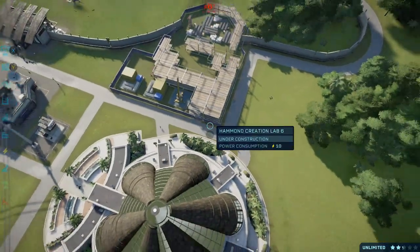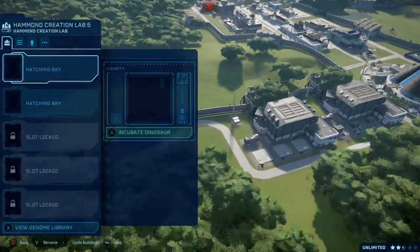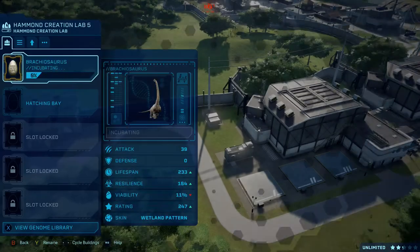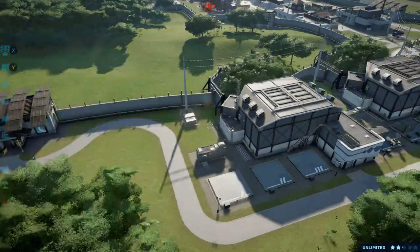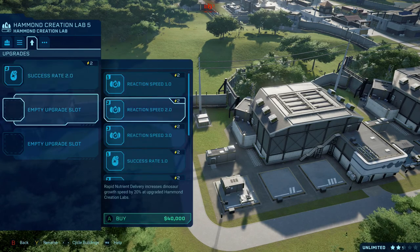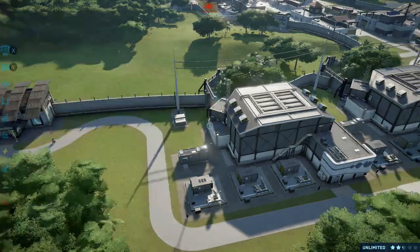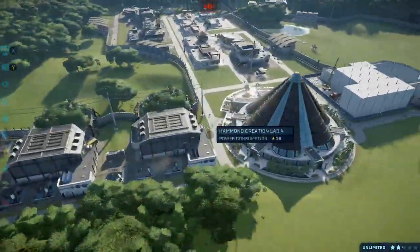That's a mistake I make on a regular basis — I'll have started something in another Hammond's creation lab and then miss-click and start it in a different one. Oh crap, I did it again! Oh my gosh, I forgot to put success rates on this, so those brachies are for sure failing — they've got 11% viability, definitely not making it.